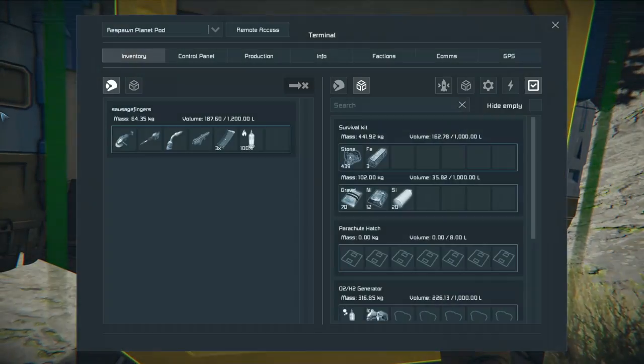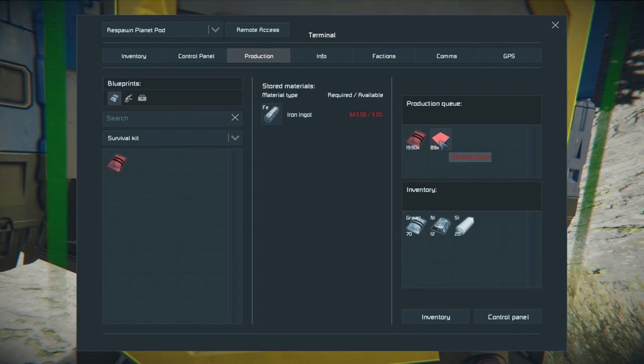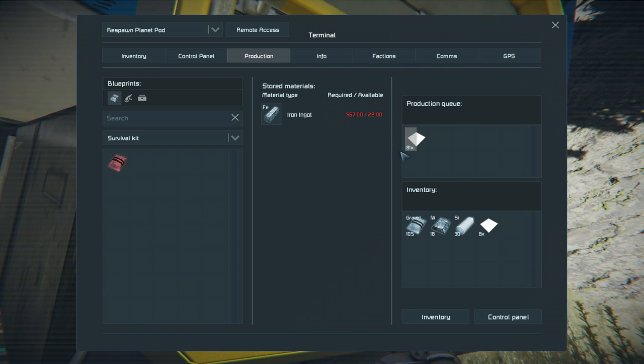We need some more steel plate — back to production. We are out of stuff. As you can see, this is in a queue. If you want something to build first, you have to click it out of the queue. You will do that at some point and then wonder why your thing isn't making stuff — you will have forgotten about this.